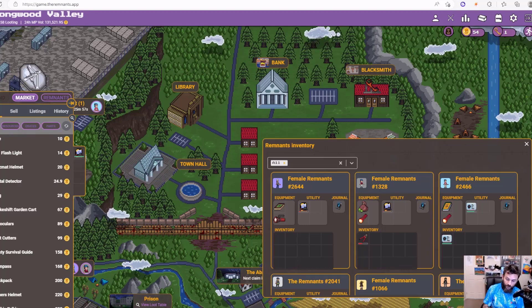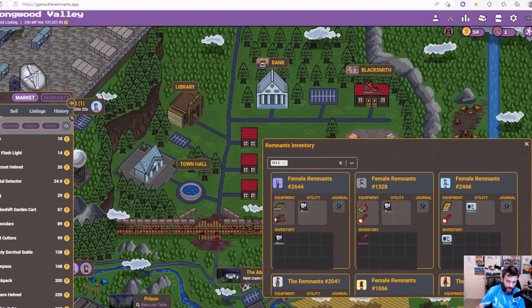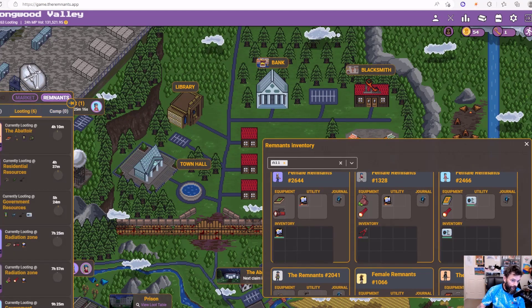You can do bits of this on your mobile phone through the Phantom app, and I do use that, but not always. When I want to re-equip stuff you have to use the game on computer. I didn't realize they put the re-equip feature on the mobile tap — that's very cool. New features are being added to the game all the time. For me, I come to the computer in the mornings to check everything — all my Twitter and that kind of stuff — and Remnants is one of the first things I look at.